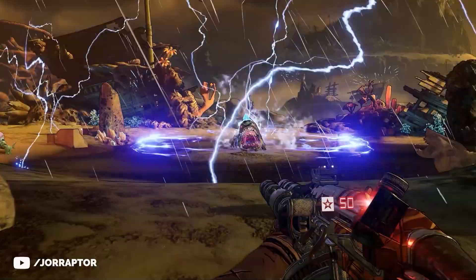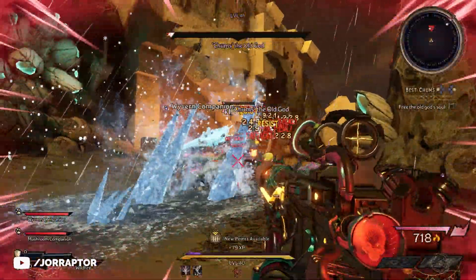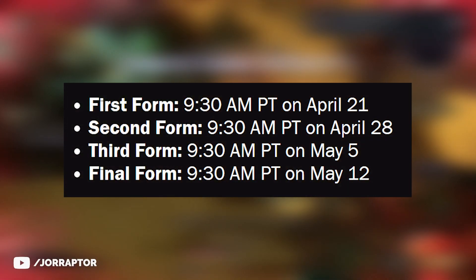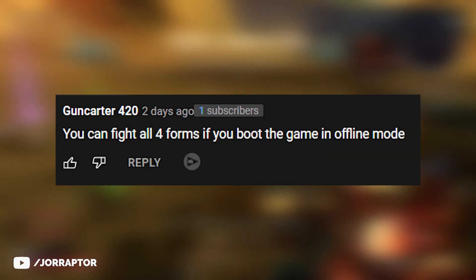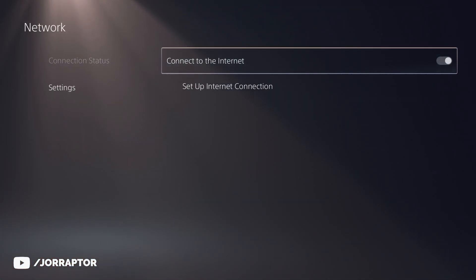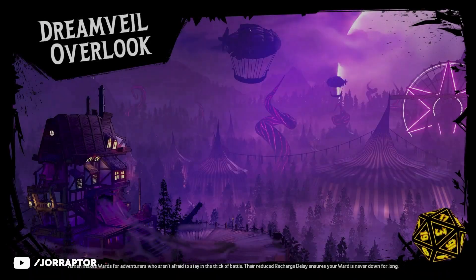The idea of Chumps, the final boss in the Coiled Captors DLC, is that you can come back every week to fight a stronger version of him. Gearbox even posted a time schedule so you can see what form goes live when, but thanks to Gun Carter in our comments, we discovered that you can already fight all forms of Chumps if you simply play without an internet connection. Playing without a connection means hotfixes won't be applied to the game, which also has some other fun benefits — more on that in a bit.